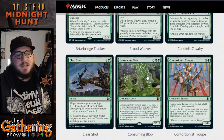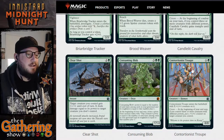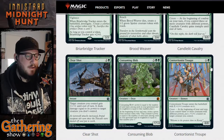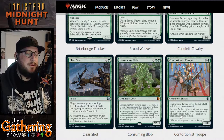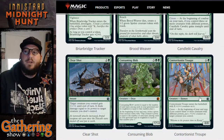The next green card is Contortionist Troop — for X and a green it gives you a 0/0 human. Contortionist Troop enters the battlefield with X +1/+1 counters on it, so you can make it as powerful as you want depending on how much mana you spend. It also has a coven ability: at the beginning of your end step, if you control three or more creatures with different powers, put a +1/+1 counter on target creature you control — either on the Troop or something else.